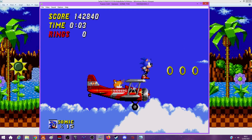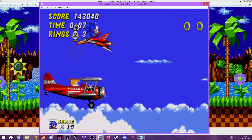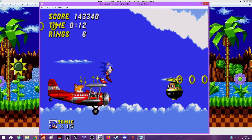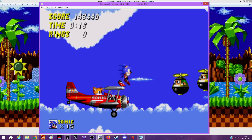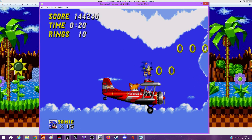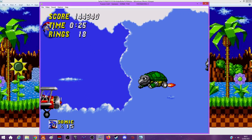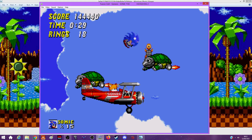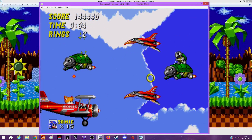A Sonic auto-scroller. You can't fall off the plane - except you can, but only if you spin dash or go Super Sonic. I wouldn't recommend Super Sonic because you'll probably fall off. It's a lot less annoying than Metropolis Zone was. I always wondered why nobody has ever tried a genocide run of Sonic 2 where you kill every Badnik you come across - and then I realized on this zone there are some enemies you can't kill because they're out of reach.